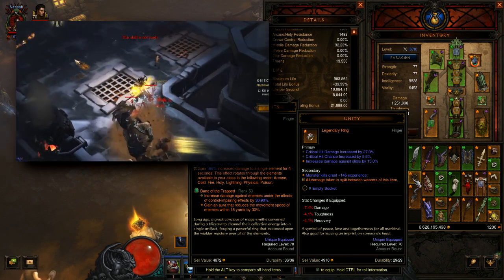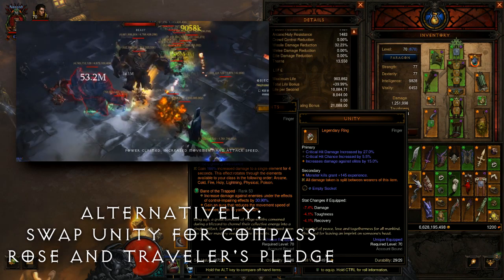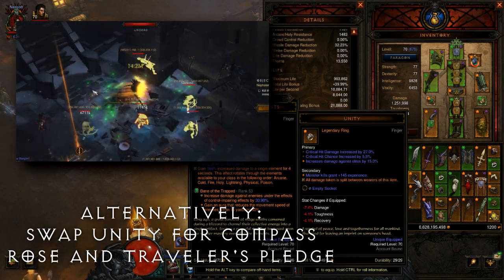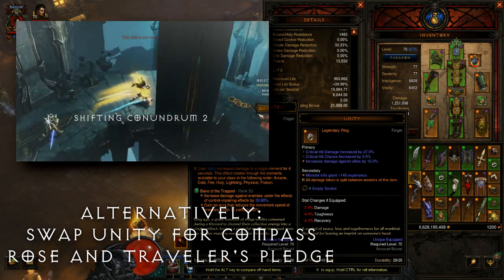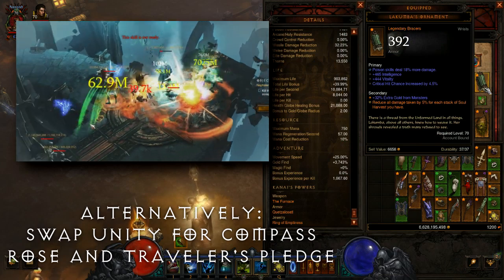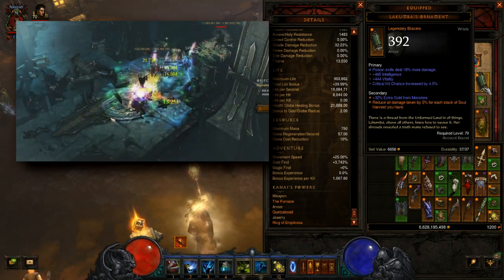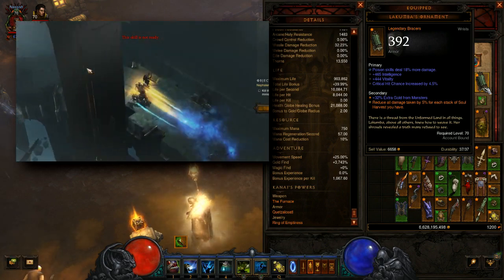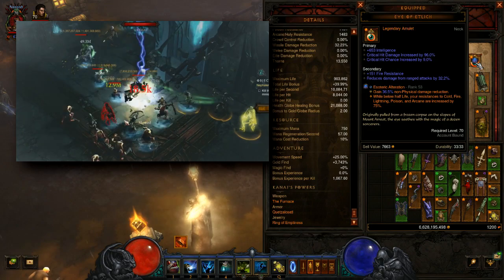For your other Ring, you'll want a Unity and equip another Unity on your follower along with the follower token that makes them invulnerable. Of course this is just for solo play, but it will double your toughness and help you survive much better, because in this build you need to get in the thick of things. To further help us survive we'll want Lacumba's Ornament. Ideally we'll try to have 100% uptime on 10 stacks of Soul Harvest, so this should come out to 50% damage reduction at all times. Lastly, the Eye of Etlitch will give us that extra bit of damage reduction against ranged attacks.